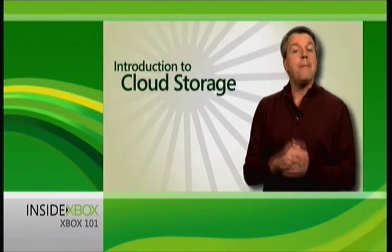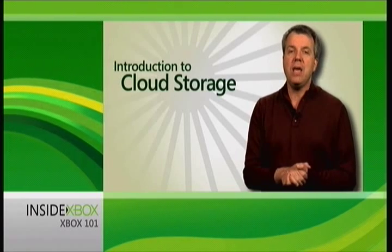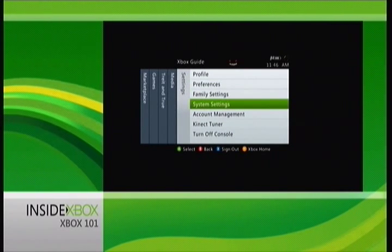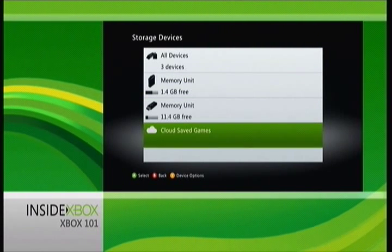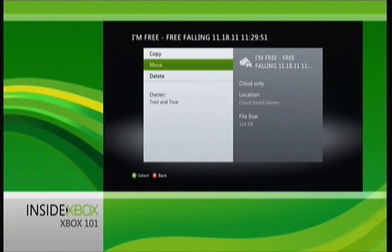Now, let's say I want to back up my saves — put some from my cloud storage onto a memory unit for safekeeping. I would simply bring up the guide menu, head to system settings, and choose storage. From here I can select cloud storage, pick the saves I want, and move them just like I've always been able to.